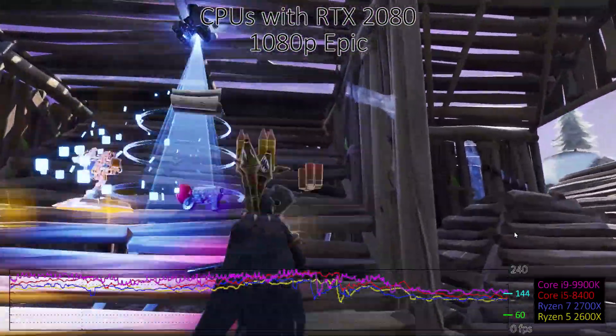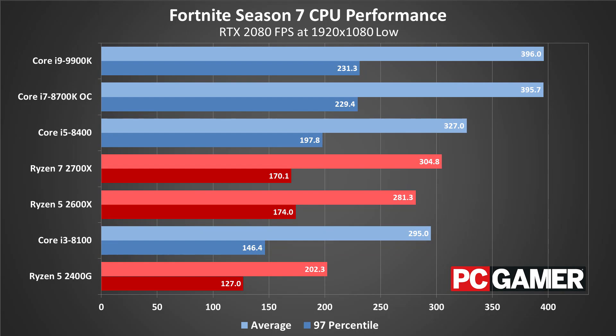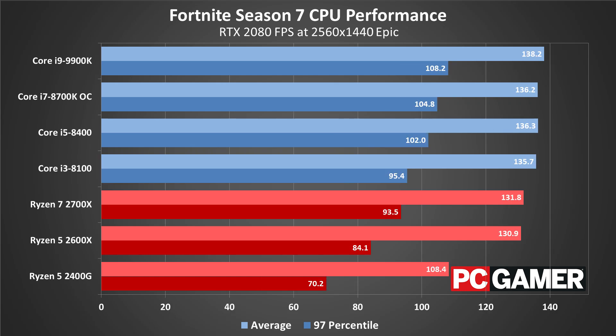Since the initial launch, Fortnite has also seen improvements in multi-threaded performance, which helps most CPUs hit more than playable frame rates. Intel CPUs lead at nearly all resolutions, with the i5-8400 beating any of AMD's Ryzen processors. Even the i3-8100 comes relatively close to the Ryzen processors, and at 1440p and 4K it even takes the lead, though 4K is effectively a six-way tie.